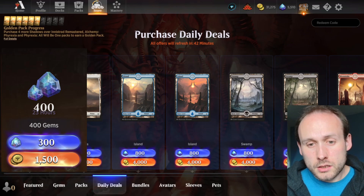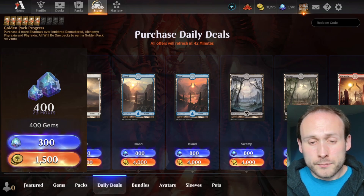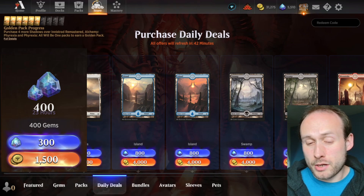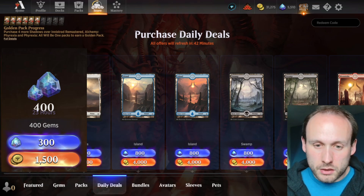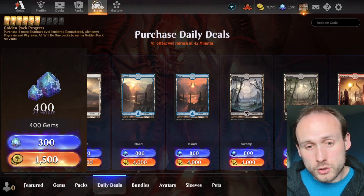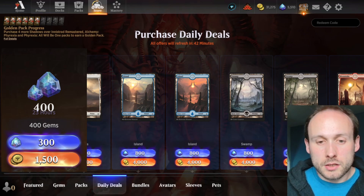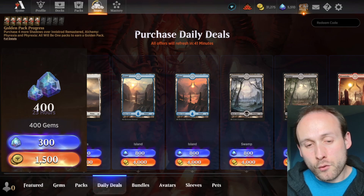There is a benefit to spending gold on this rather than gems. If you're only spending gems on the mastery pass and not draft events, this is an easy way to build up gems. It comes up every six weeks, so roughly twice per set — meaning you can get 800 gems for free, or by spending 3000 gold. The mastery pass costs 3400 gems but you get 1200 back, so the net cost is about 2200 gems.